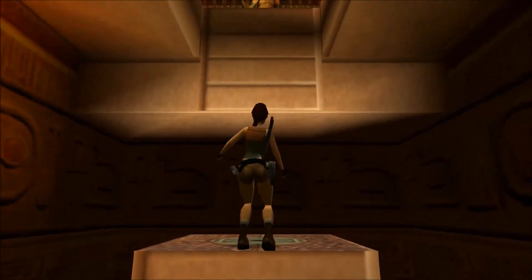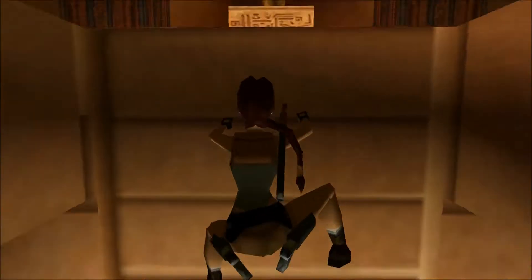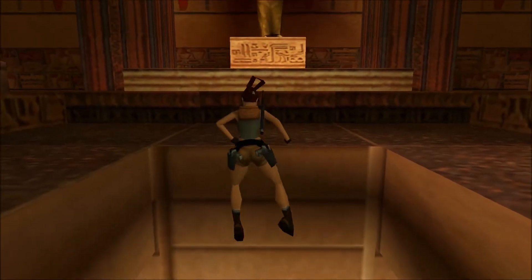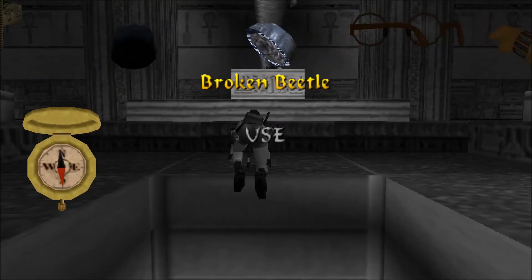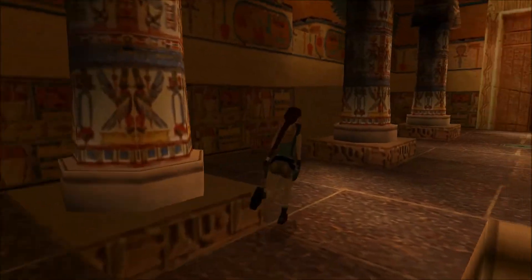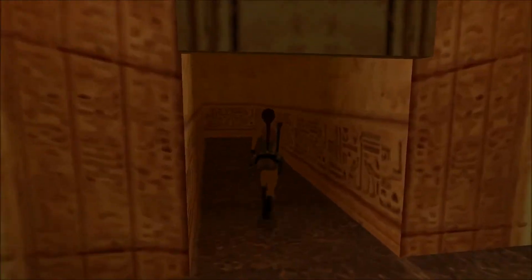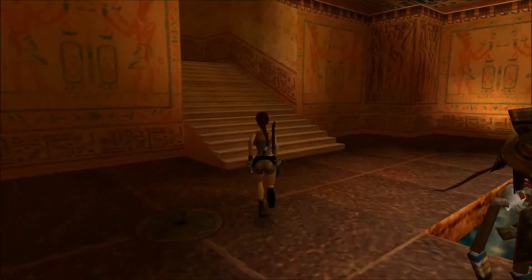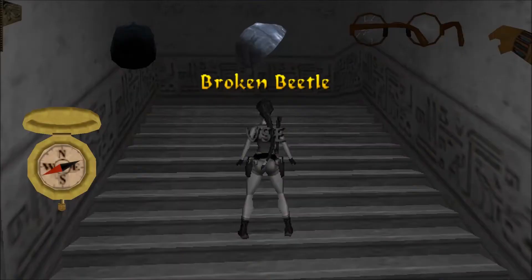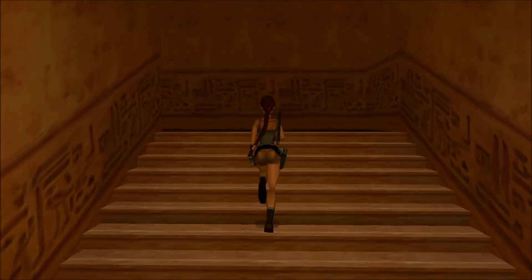Otworzyło nam się teraz przejście głównej sali i lecimy w tamtym kierunku. Mamy zebrane z tych skarabeuszów: Black Beetle i Broken Beetle. Przypuszczam, że ten broken nie będzie nam do niczego pasował, bo tutaj są miejsca, w których są prawidłowe te skorupy skarabeuszów, a te broken czyli uszkodzone — w zasadzie nie będą nam potrzebne do niczego.